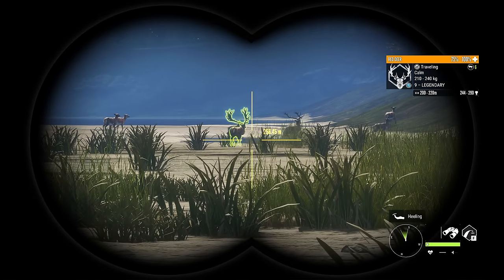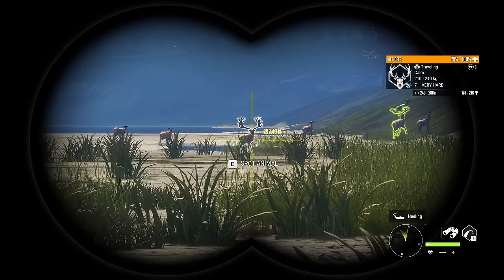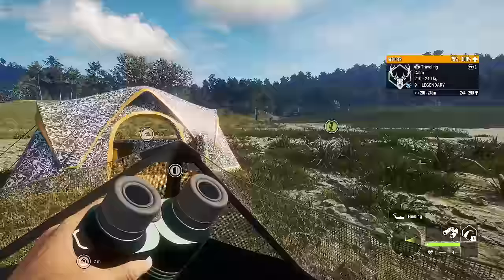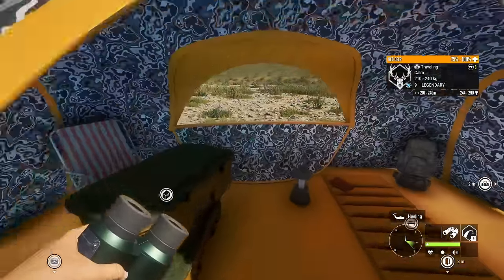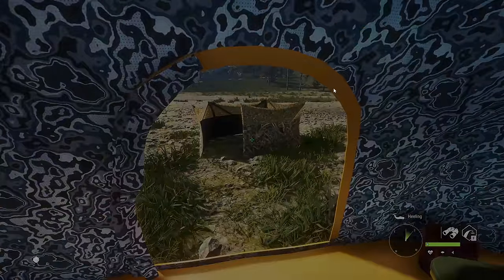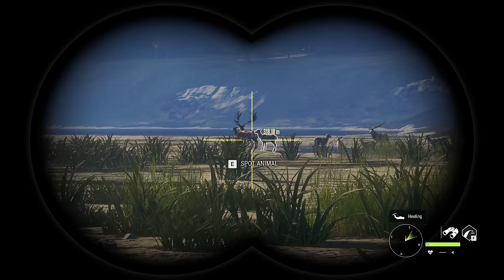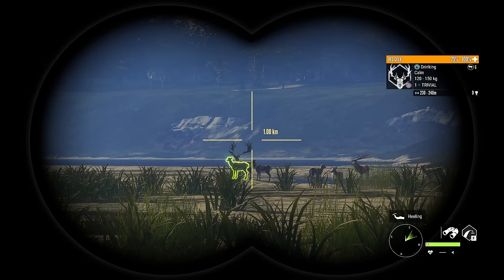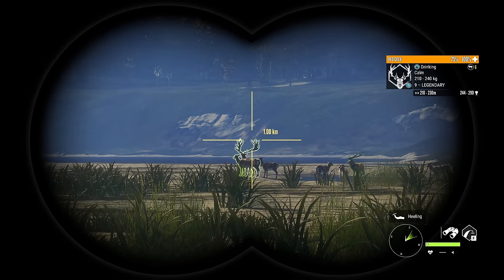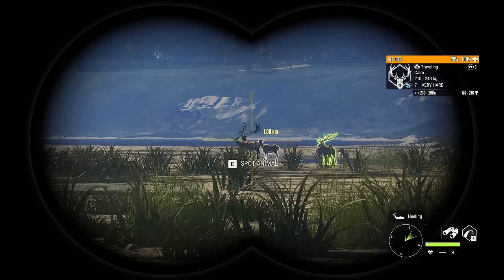Hello everybody, we are back here on the Hunter Call of the Wild with the second episode of Searching for our great one Red Deer here on Tiabaroa. We are getting quite decent herd management going at this point in the grind. We're about 300 kills in and I've got the majority of this right side of the map managed down. We are trying to manage it down one segment at a time to hopefully make this process easier, so I can dedicate more tents to a smaller area and hopefully get things managed down pretty quickly.